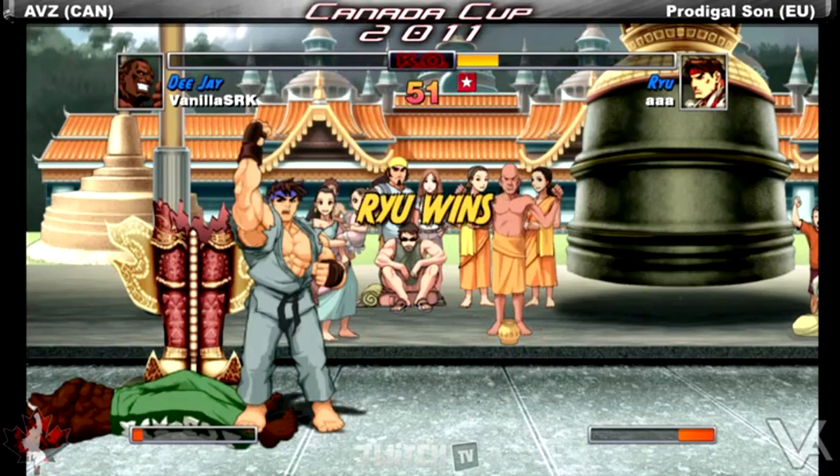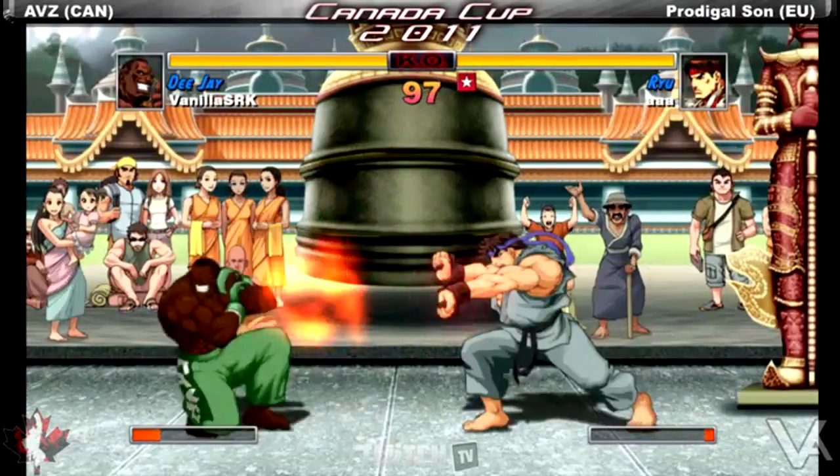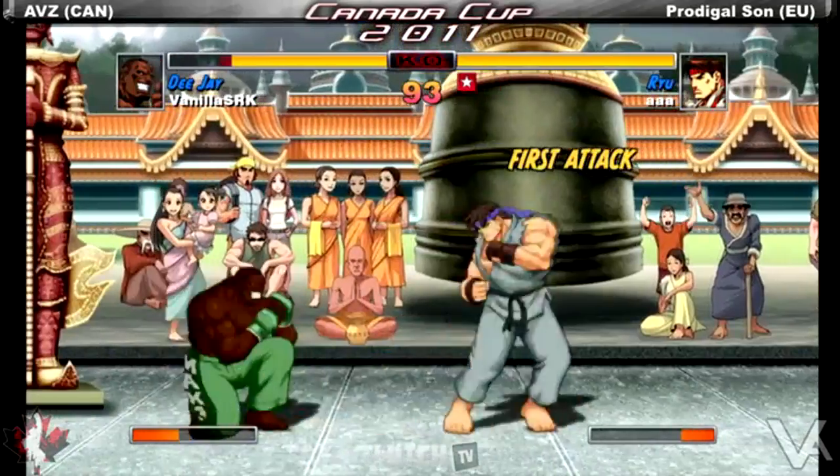You actually saw AVZ use the roundhouse dread kick to go over Ryu's low roundhouse. Roundhouse and forward now have some lower body invincibility that he did not have before in ST.